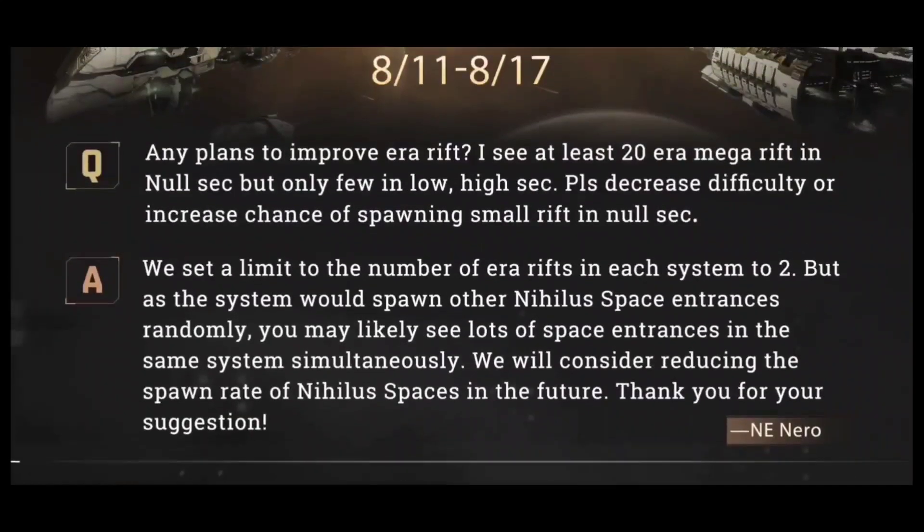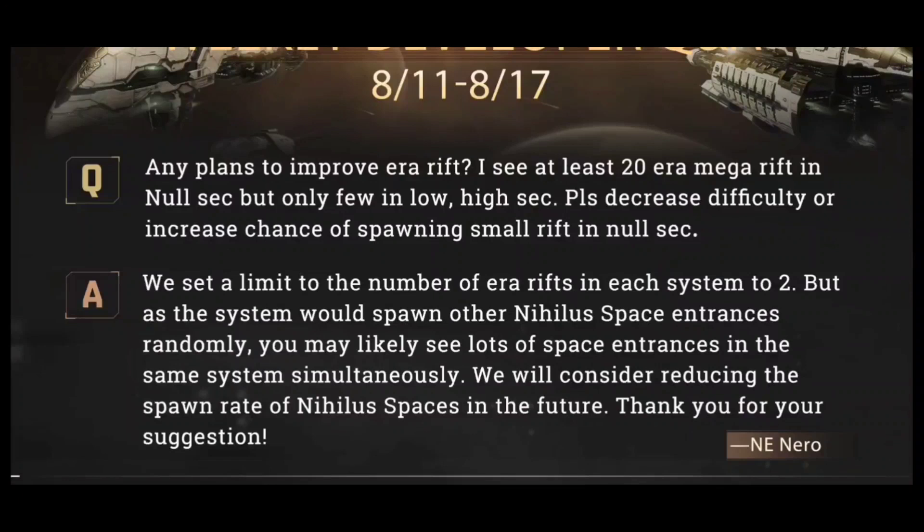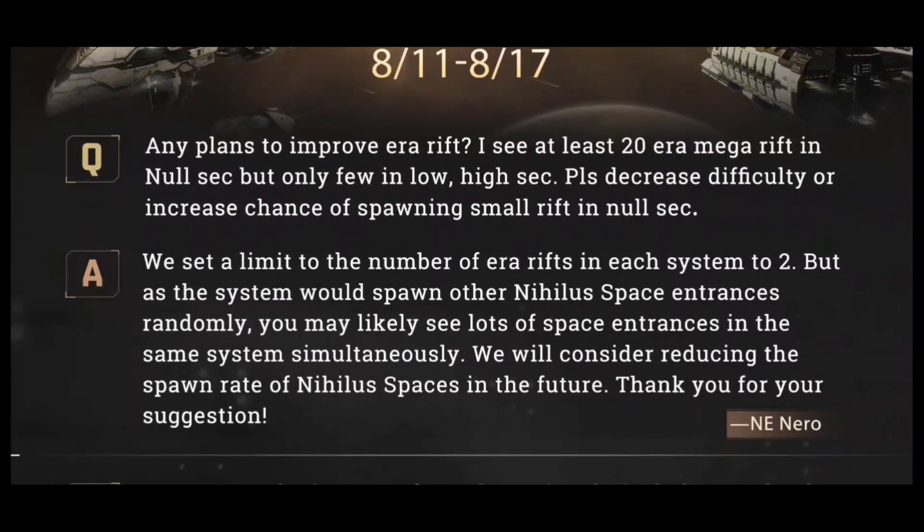Question three: any plans to improve Era Rift? I see at least 20 Era Mega Rifts in NullSec but only a few in low or high sec. Please decrease difficulty or increase chance of spawning Small Rifts in NullSec. The developer Nero responds: we set a limit to the number of Era Rifts in each system to two, but as the system would spawn other Nihilus space entrances randomly, you may likely see lots of space entrances in the same system simultaneously. I have screenshots of like 28, even 40 of these things being in one system, which is just insane. They will consider reducing the spawn rate of Nihilus spaces in the future.